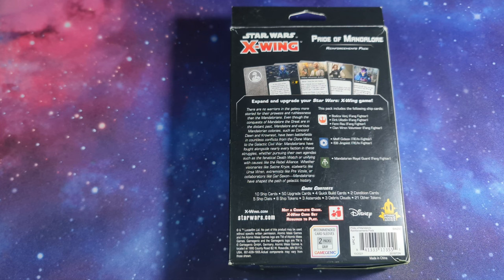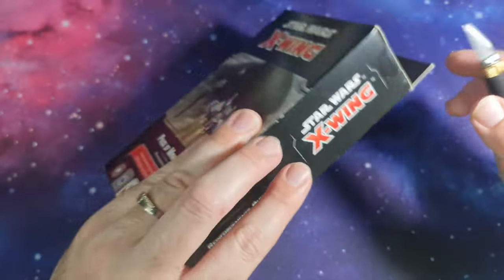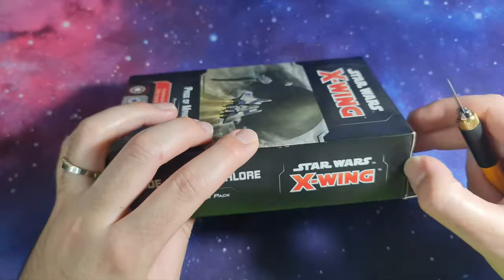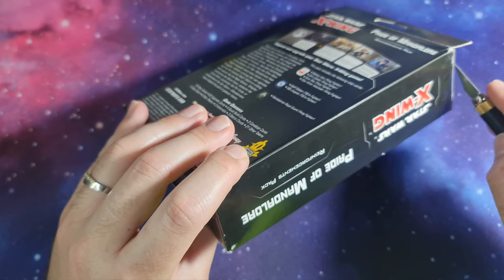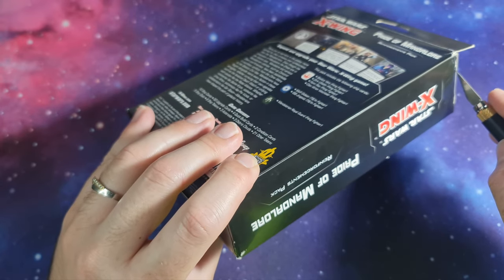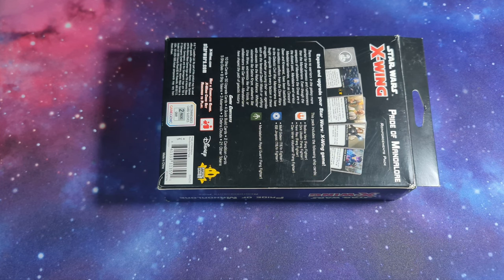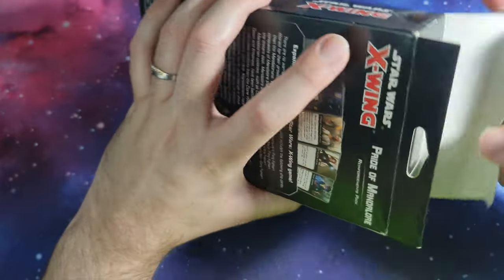From the core set, all you really need are the range rulers — you probably have the other tokens from somewhere else. Alright, so let's get this open. I'm going to use my hobby knife, so please make sure that you take care and keep your fingers well clear of any cuts so you don't hurt yourself. Alright, that's sliced open — set the knife to the side. Let's get this Pride of Mandalore open.